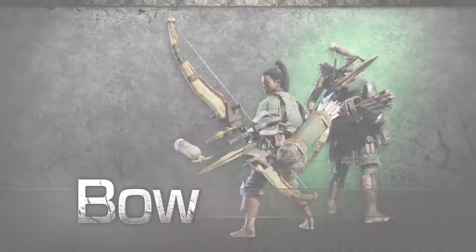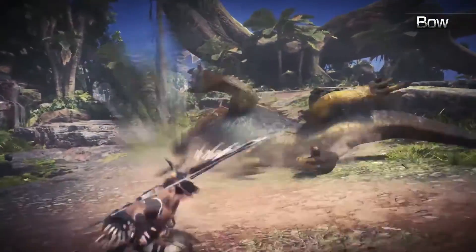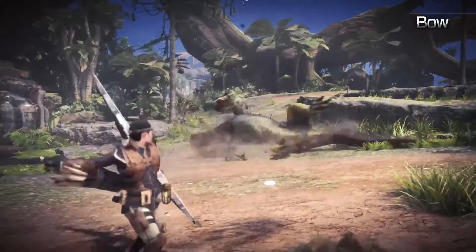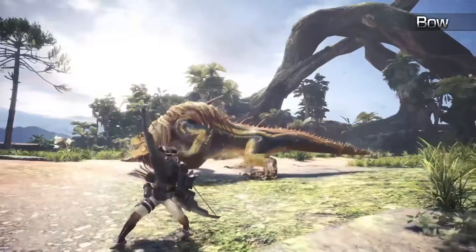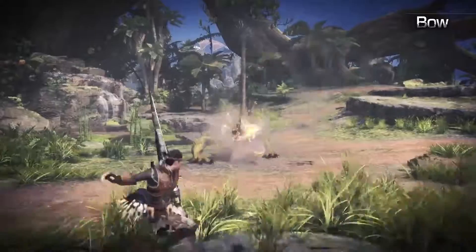The Bow is an elegant, agile weapon that allows you to rain down an array of arrows upon your prey. Applying coatings to your arrows will allow you to inflict various status ailments to your winged-tipped terrors.